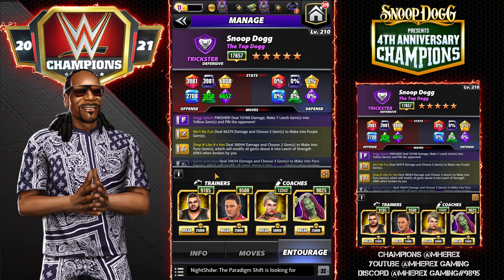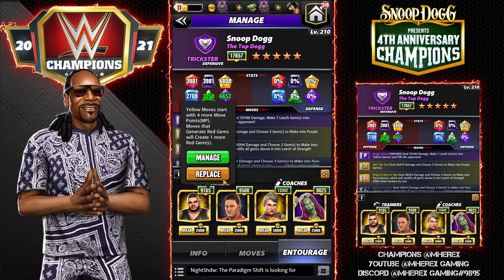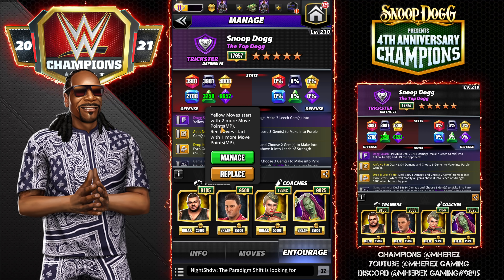Pyro gems are like snowfall gems, except they go up instead of down — pretty cool mechanic. We've got Akam for 4 more yellow MP and Shamrock for 2 more yellow MP, this way we can get started turn 1.